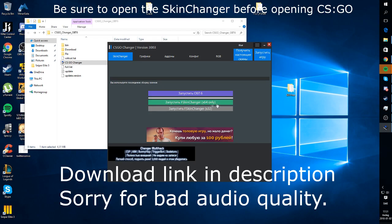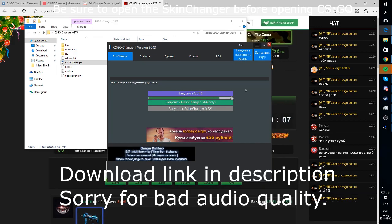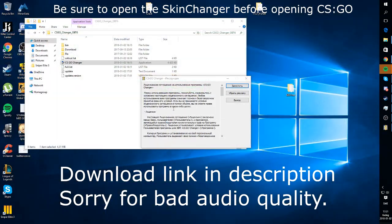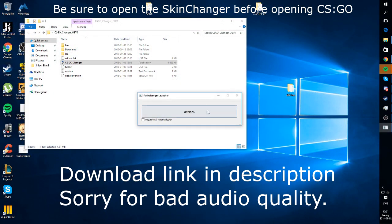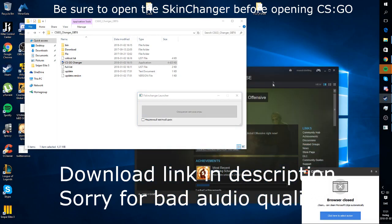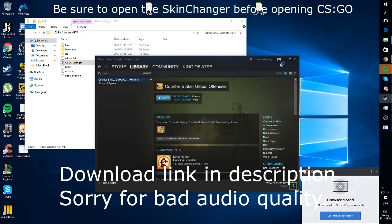Now you press this button, FS Skin Changer X64 only, or if you're playing on 32, you probably should test this one, but I'm not sure if it works. Press this button, wait for this to load up. It will open a few tabs, but we can just close those. Press this button here, press this button, and now you open CSGO.